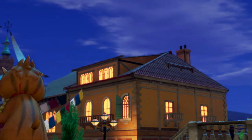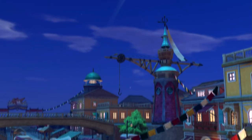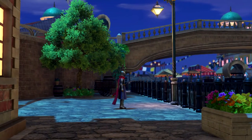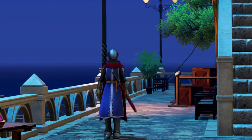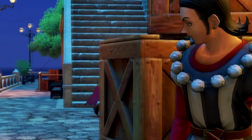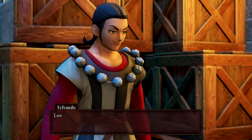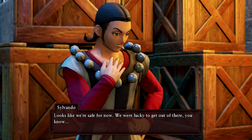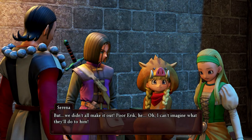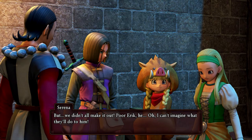Gondolia is completely overrun by the Heliodorian guards. Oh, this is bad. Looks like we're safe for now — we were lucky to get out of there. But we didn't all make it out. Poor Eric. I can't imagine what they'll do to him. 'Oh, don't worry sweetie — Eric's tougher than he looks.' 'I think... you barely know him.' 'That Jasper was talking some nonsense though, huh? Why call the one who's trying to beat the Dark One the Darkspawn? That's just confusing.' 'He isn't really the Darkspawn — that's just what the King of Heliodor thinks. It's all some terrible misunderstanding.'